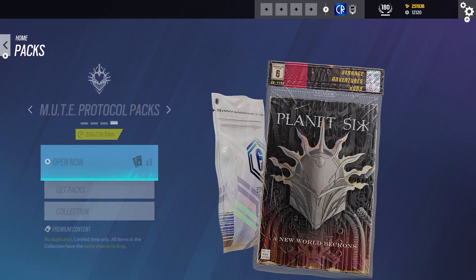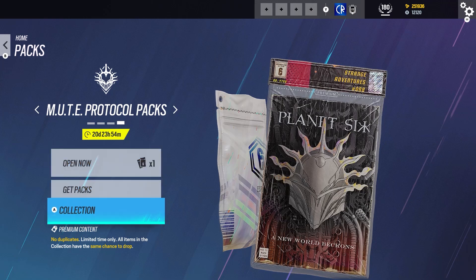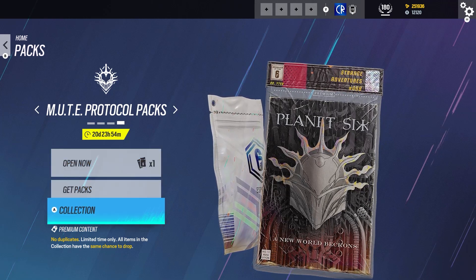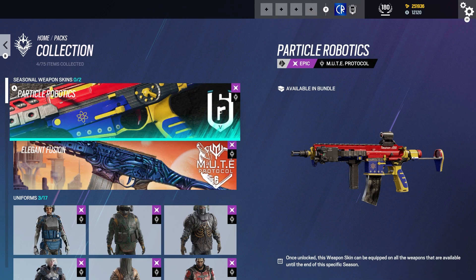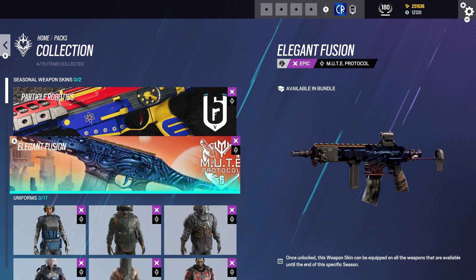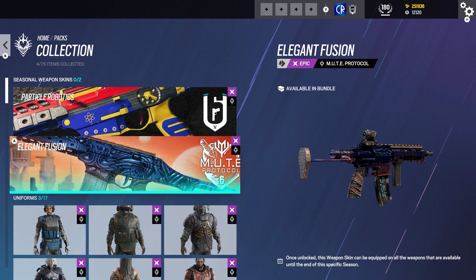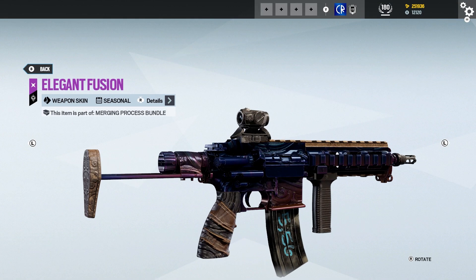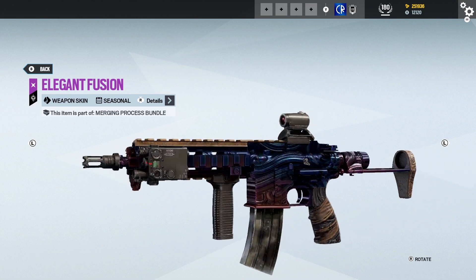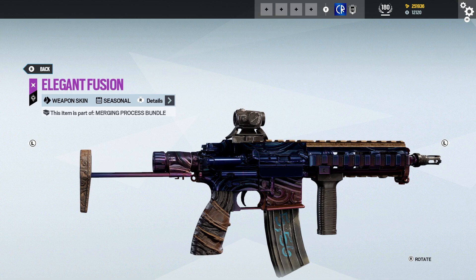So we're going to take a look at the packs. I've already got my free one — sometimes you don't get it straight away. We can get more with the challenges every week. The pack looks really cool. We've got Particle Robriks, which I believe is the skin from the last Mute event. I wonder if this is why they're doing returning events — they bring back the old collection and new ones all in paid packs, so you've got to spend a lot of money. The gameplay doesn't sound anywhere close to the original Mute Protocol; it could have been its own brand new event.